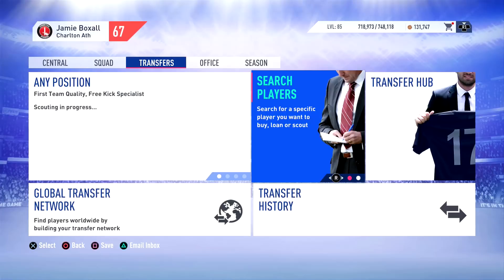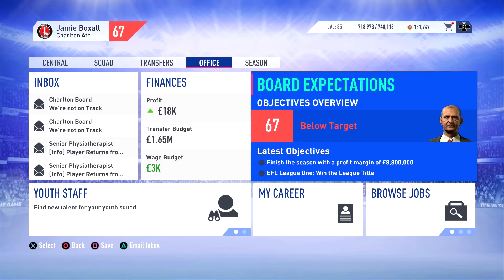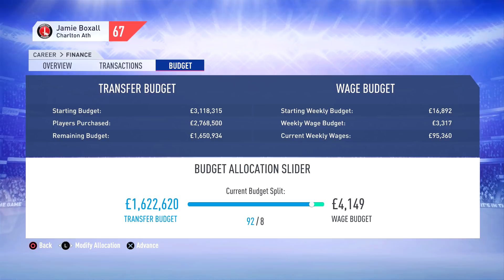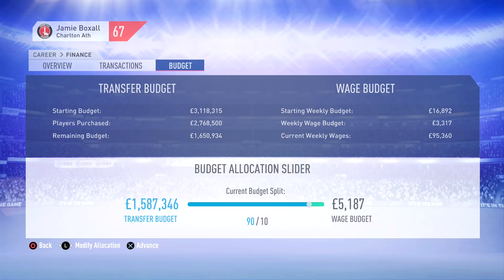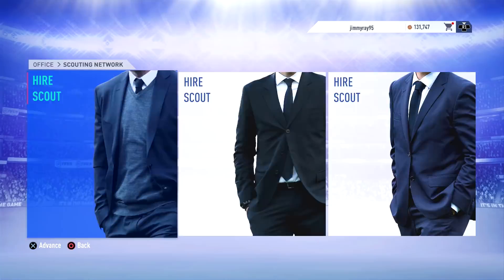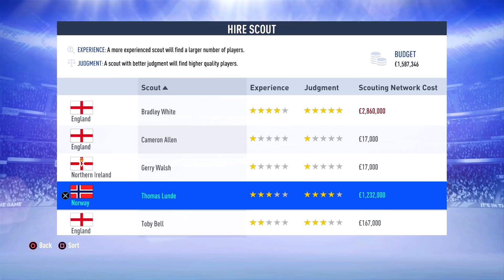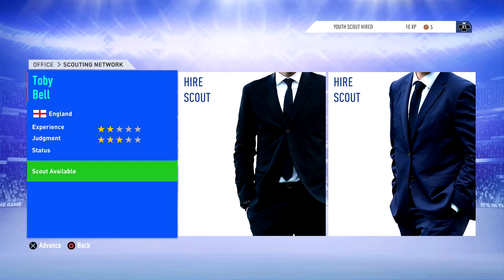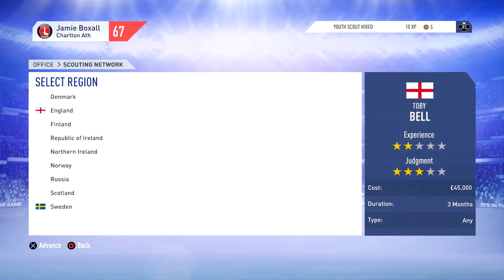A lot of you have been suggesting we set up a youth academy at Charlton — I think it's about time, as we're approaching the transfer window. We want to see what promising youngsters we can muster up before identifying transfer targets. We have a transfer budget of $1.6 million and about a $5,000 wage budget. So let's go over to youth staff — we need to hire a scout. We're going to go for a middle-of-the-road option: a 2-3 star Toby Bell from England, who won't have too much impact on our transfer budget but should bring through some decent players.